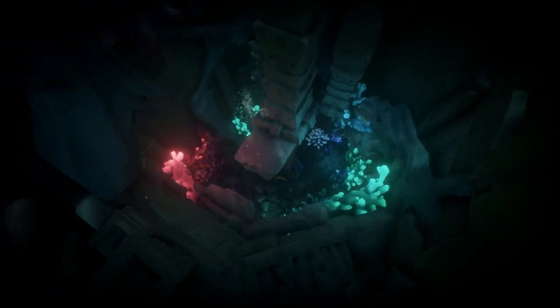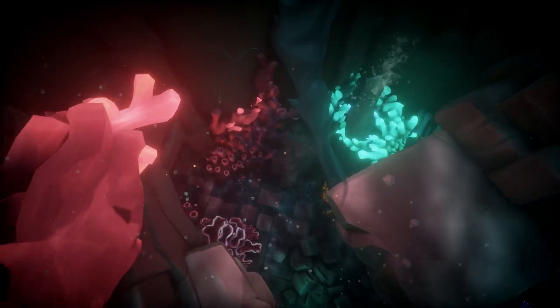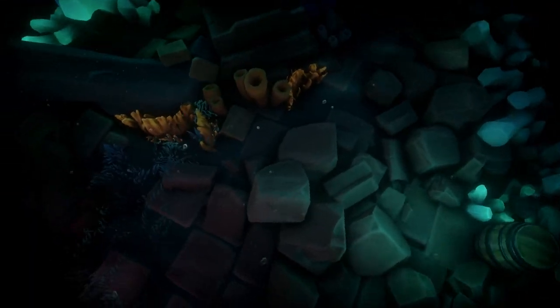The first journal is going to be located right at the bottom of the first room that you swim to. It's going to be located right here on this rock.